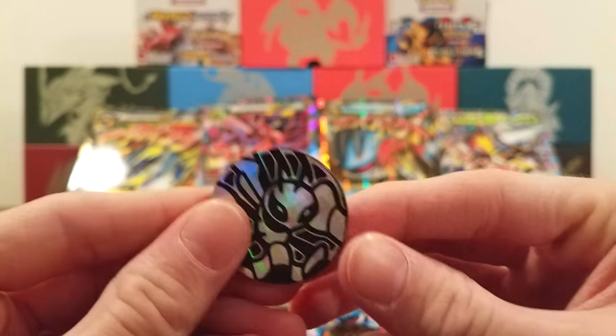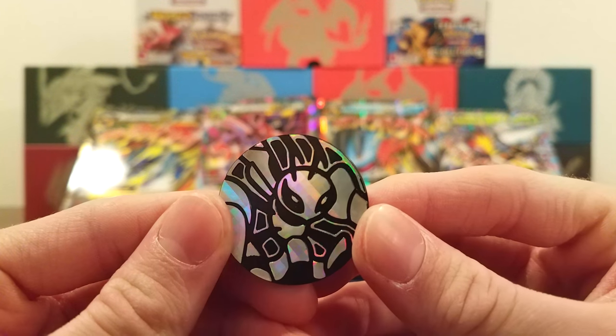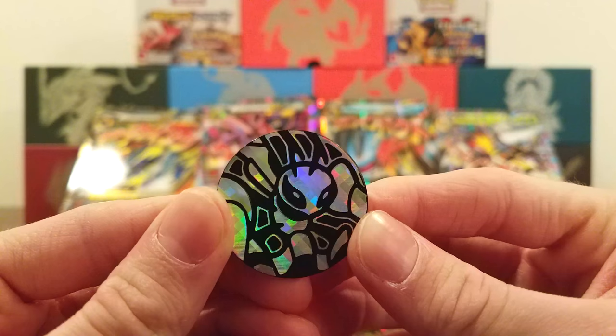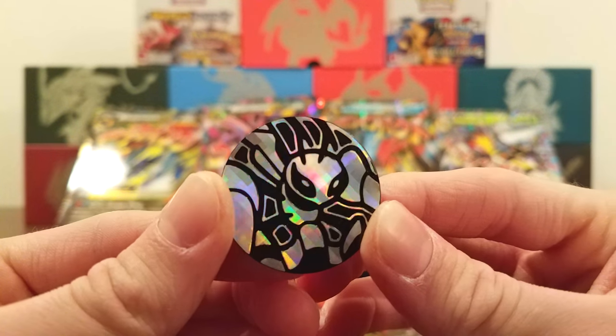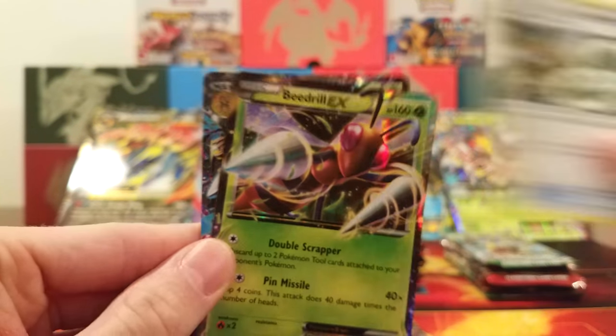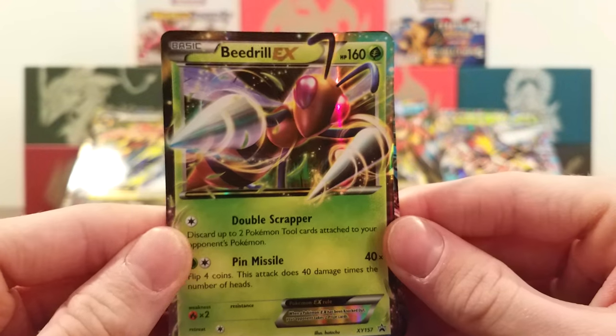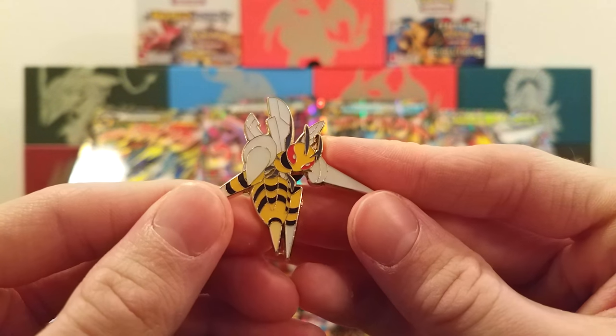All these cards are really, really cool. I'll put them in top loaders later, but right now I just want to show them off. Here's the Beedrill coin — it's very colorful and shiny, I really like it. Then we got the Beedrill Spirit Link, Beedrill EX with Double Scrapper and Pin Missile, Mega Beedrill EX with Hazard Stinger, and it also came with a pin. Very cool pin.